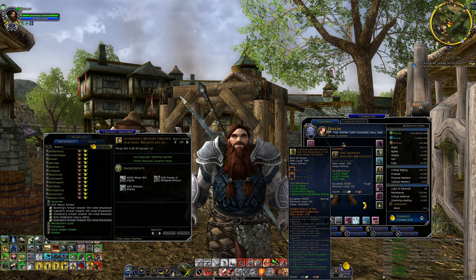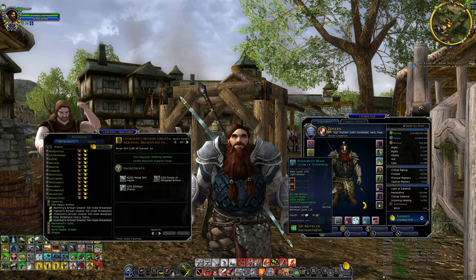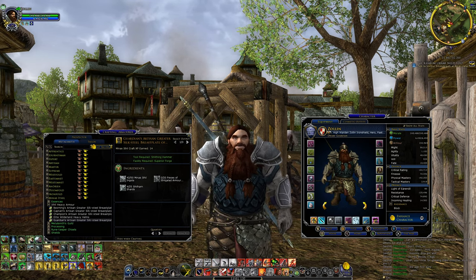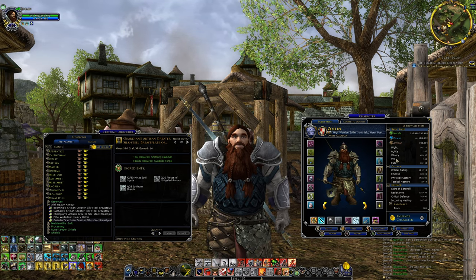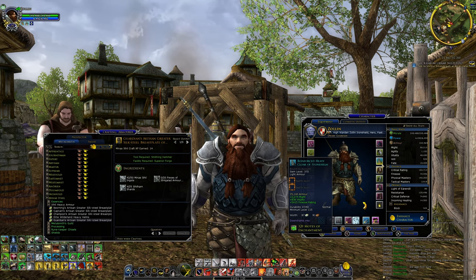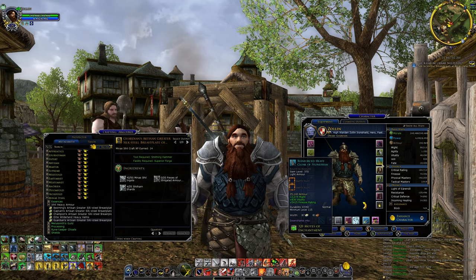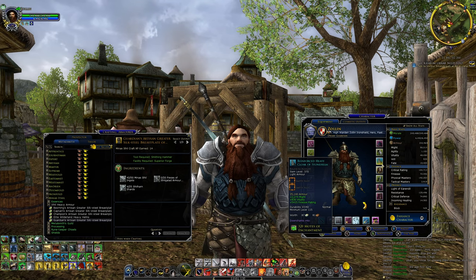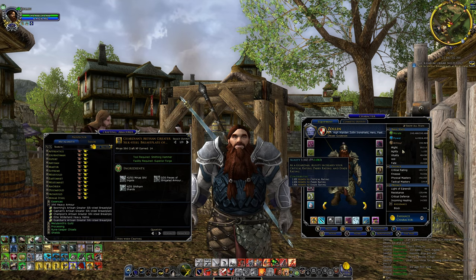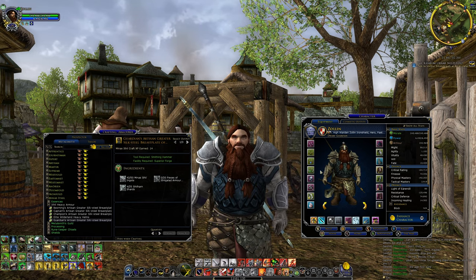Stats matter — you can see in green what each item gives to your actual stats. It also matters which stats the item gives you. For example, this cloak is good for me as a Guardian because it gives might and vitality. If I got a cloak that gave 2,000 fate and 2,000 will, that would be great for a Lore Master, Minstrel, or Rune Keeper — but not a Guardian. My main stats are vitality and might, while Hunters and Burglars prefer agility.